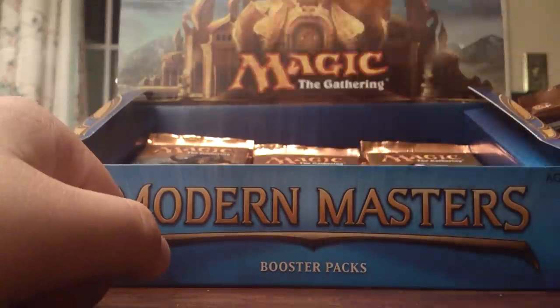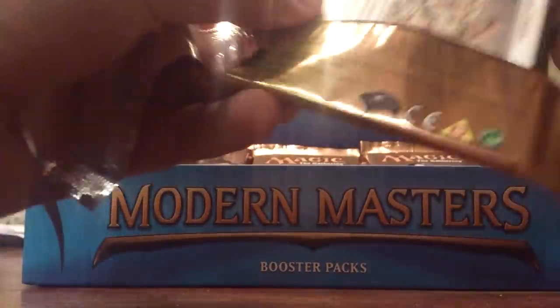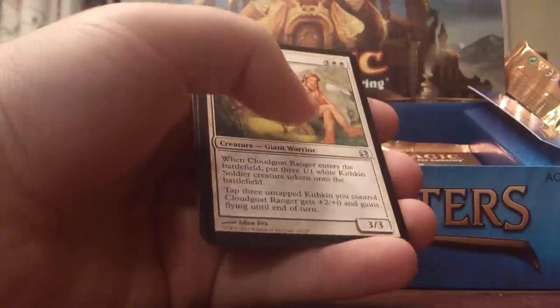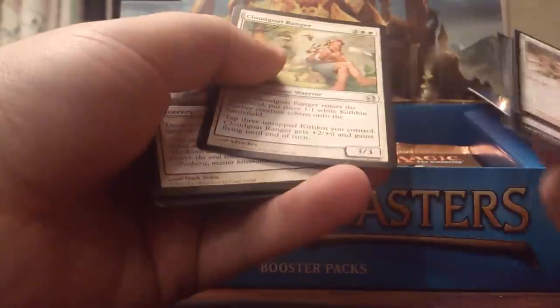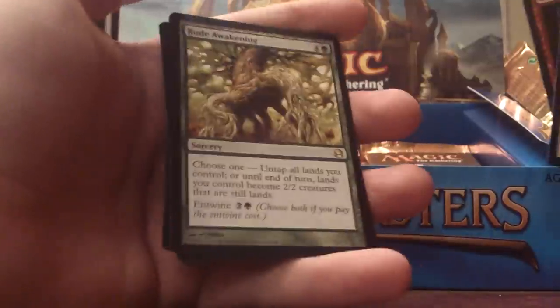Pack eight — one third of the way there. Amorous Seekers, Lava Spike, Stinkweed. Petals. Peer Through Depths. Cloud Goat, Tarashi's Grasp, Grinning Ignis, Rude Awakening. Foil Street Rave — I suppose that's a good card too.